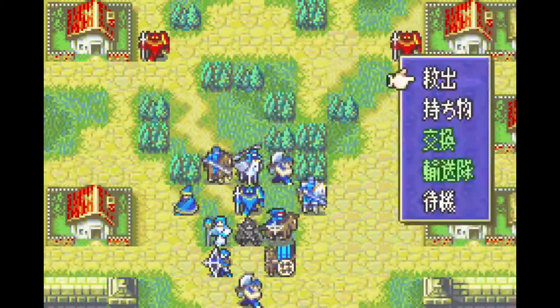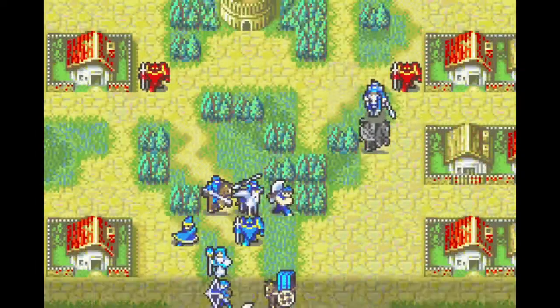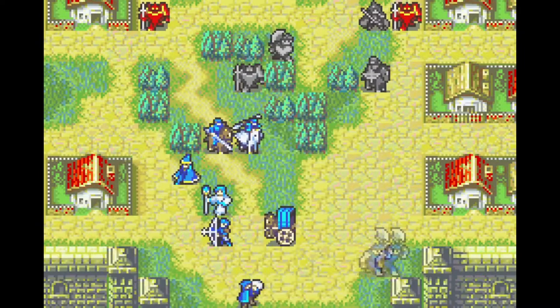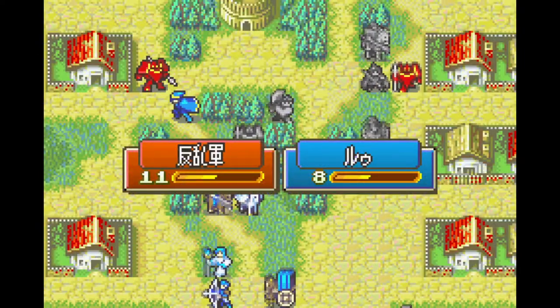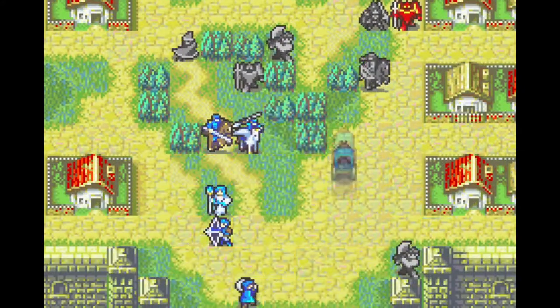But that's not all. The chapter is filled with side objectives to complete: eight villages all containing very useful items, some chests on the top right of the map containing a rapier and the very useful barrier staff, the first shop that sells door keys and chest keys, a wyvern holding a red gem that we have to steal, and finally three new characters to recruit.